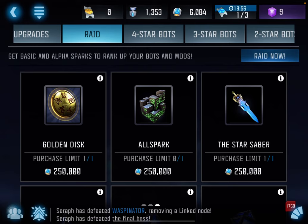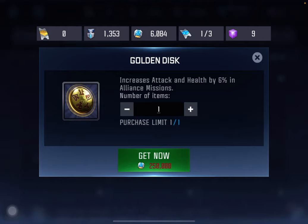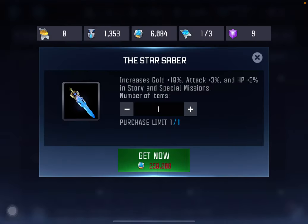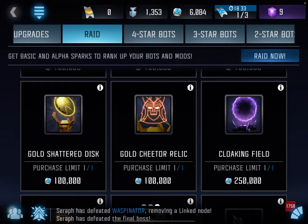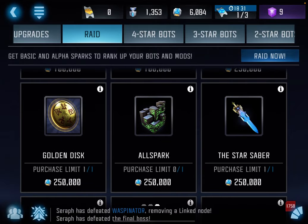Now, of these relics, we do have the four main ones. We have the Allspark, we have the Golden Disk which gives you attack and health in AMs, we have the Star Saber which gives you increased gold as well as attack and health in story and special missions, and then we have the Cloaking Field which gives you increased XP and gold as well as some additional raid ships. Of these four, I would start with the Allspark, just because it will help you all the time.